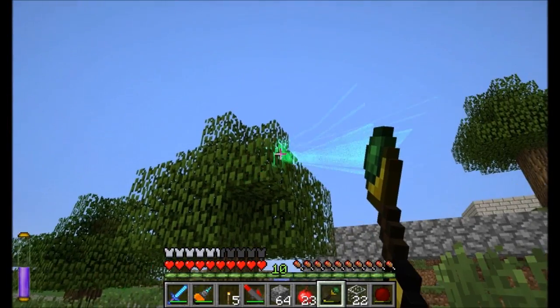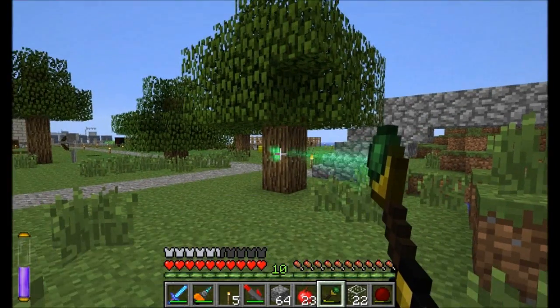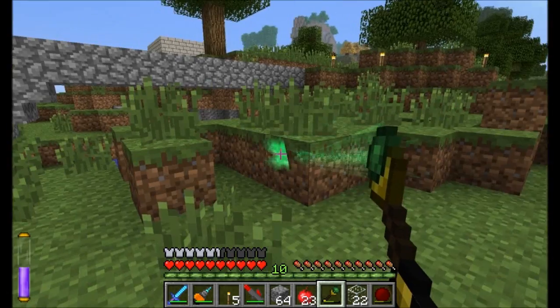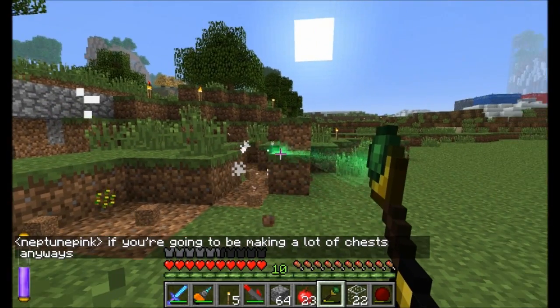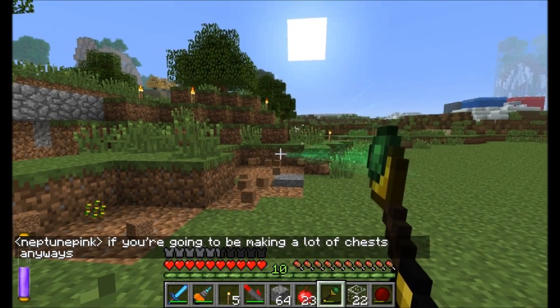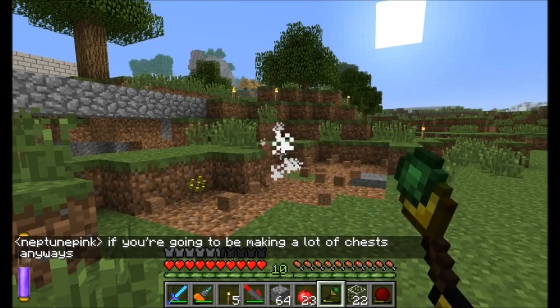It won't excavate everything though. Like, I haven't been able to get these trees — I don't think I can get wood either. Yeah, it doesn't seem to be working too well on those. But dirt it's got no problem with, and from a decent distance away too. Look at that. How awesome, dude. Plus, epic particle effects are epic.